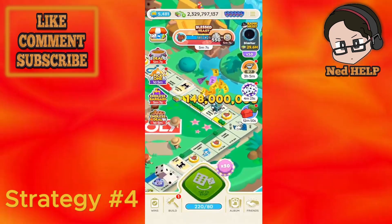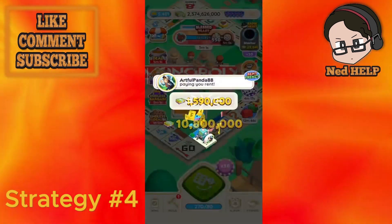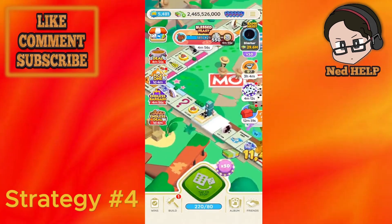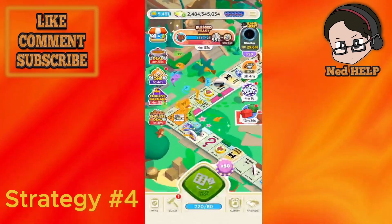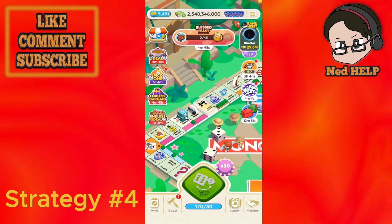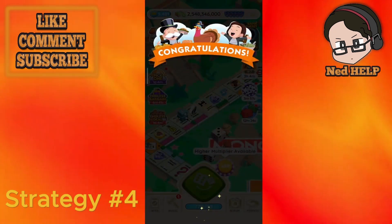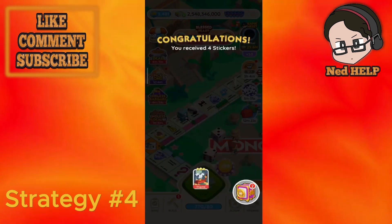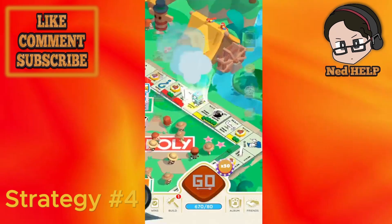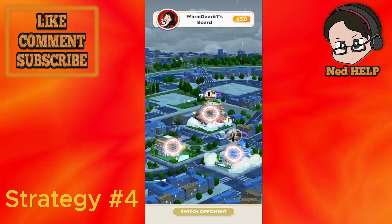Tip number 4: leave your landmarks at 0 — don't level them up. That way people won't be able to attack you, because if none of your landmarks are leveled up the game won't let anyone shut you down, as there is simply no target to attack. This will save you shields, and if you land on shield tiles when rolling you will convert them into dice, giving you more rolls. Basically, keep your landmarks at 0 until you have plenty of money saved up, then level them up all at once, ideally during an event.